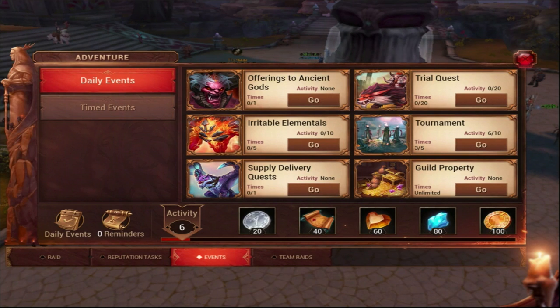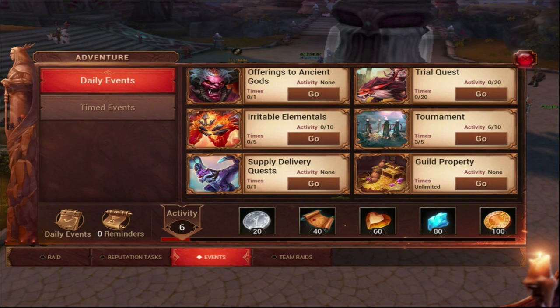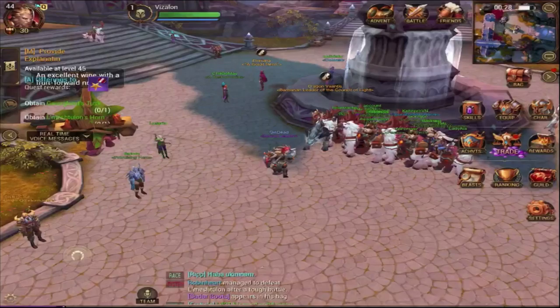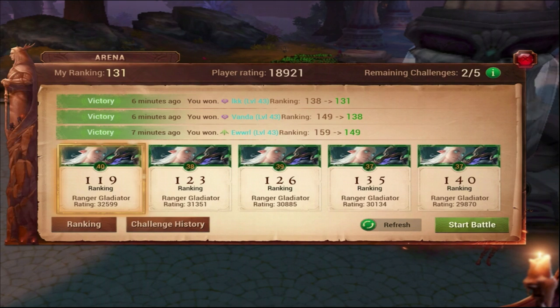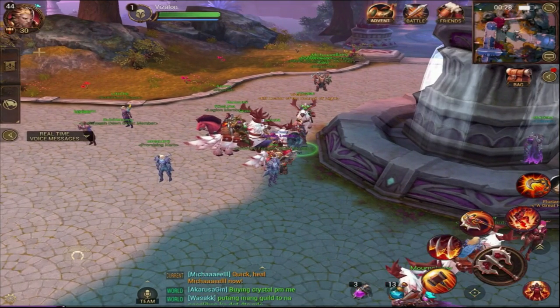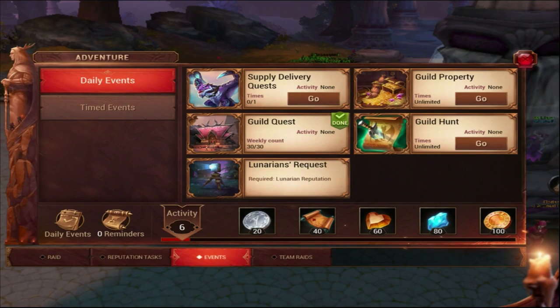Irritable Elementals give very nice XP. If you're level 40 you don't want to run with level 30s - level 41s will give more XP and better rewards, so try to find someone your level. If you don't have anyone, go to the Battle screen - elementals will give you over 10k XP. Then you have Solo Tournaments: click and go, fight bots or real players, and get XP.